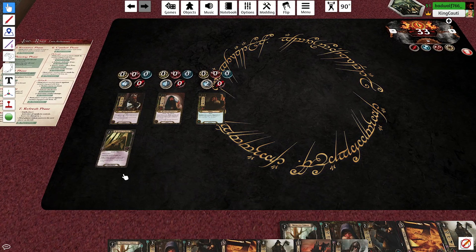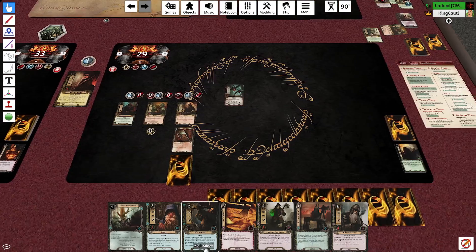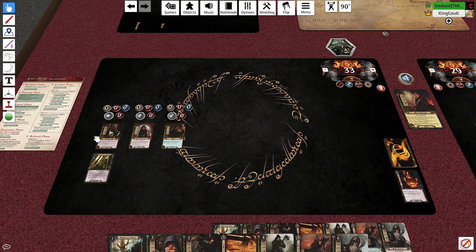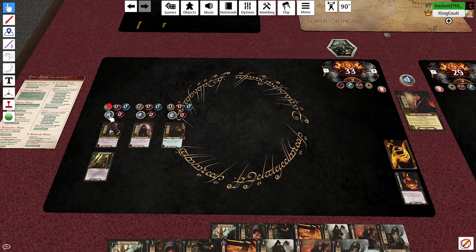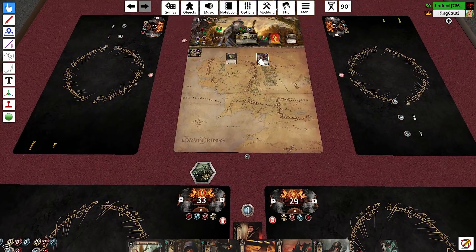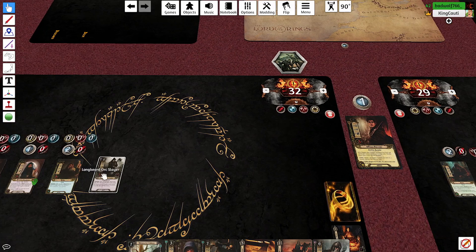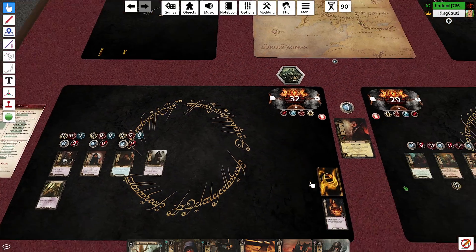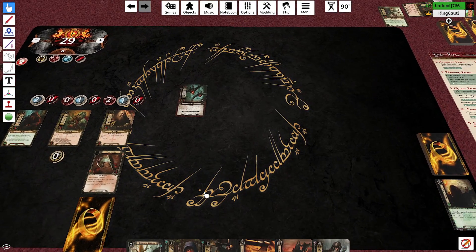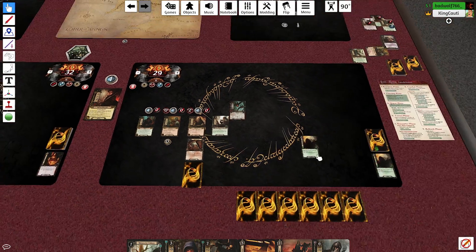I'm not going to exhaust Steward of Gondor — I'll just take the extra resources. I'm going to spend three for a Longbeard Orc Slayer. There are no orc enemies in play, but this is a guy who whacks and smacks. And with Nori, since I played a dwarf character from my hand, I reduce my threat by one. That's it for me.